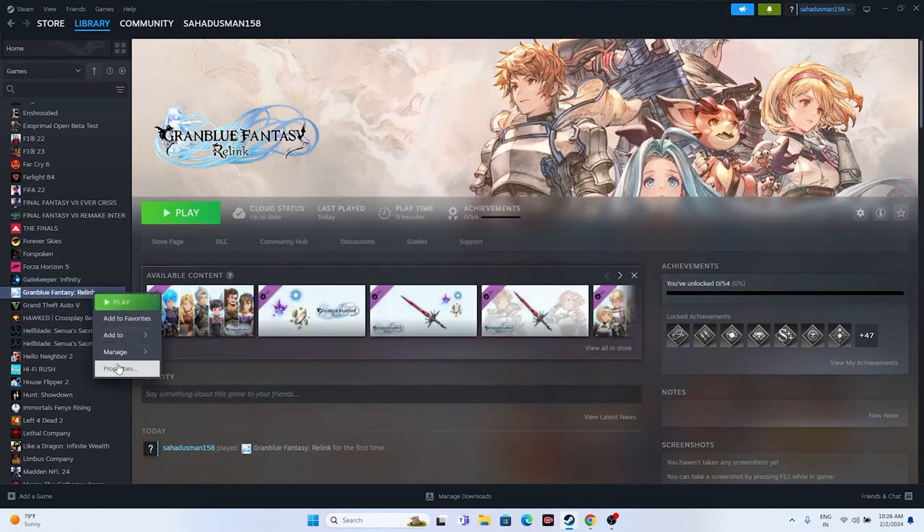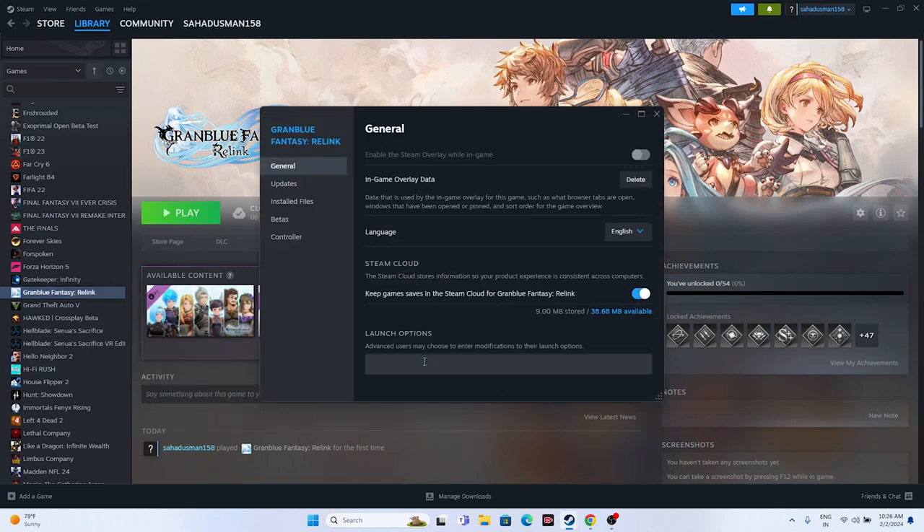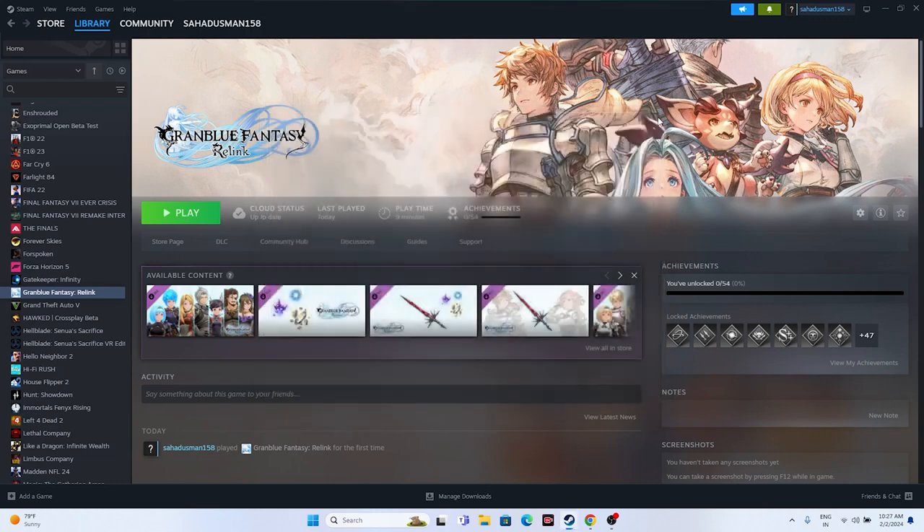You can also try adding launch options. Right-click the game, go to Properties, and in the Launch Options field, enter '-dx11'. If that doesn't work, try '-dx12'. This step has helped many users, so try either DirectX 11 or DirectX 12 and then launch the game.